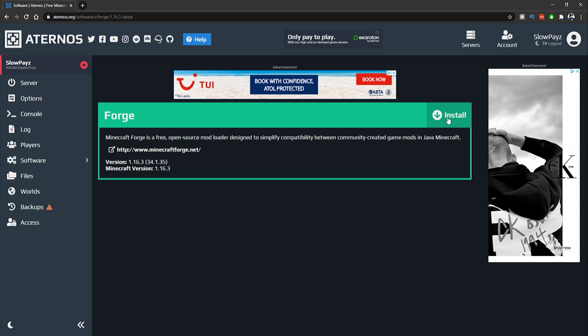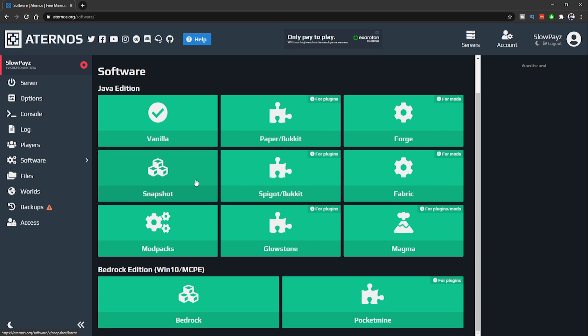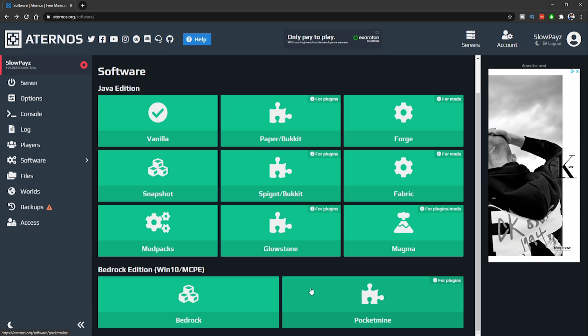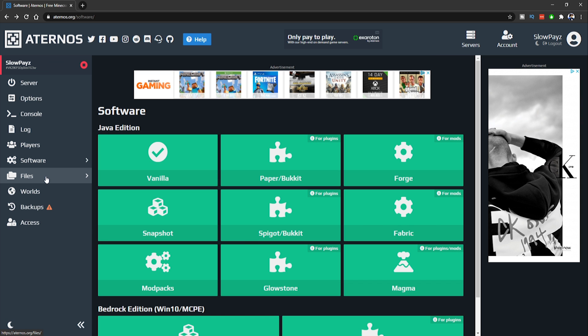It will take a little bit of time and then install. Also in Software, if you're playing on Pocket Edition or Windows 10, you can switch to Bedrock down at the bottom — there's a Bedrock option and a Pocket Edition option. Just select whichever one you want.